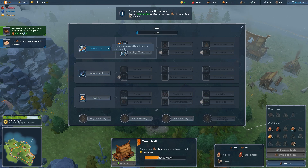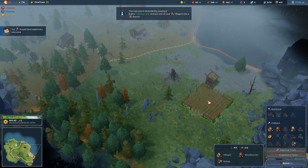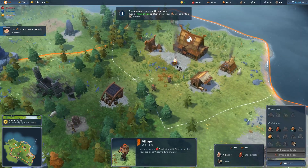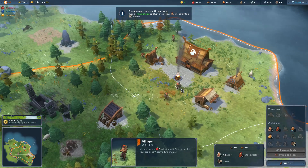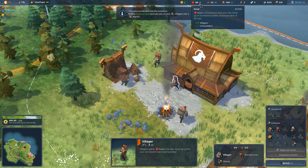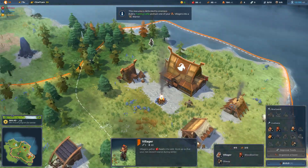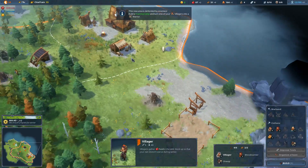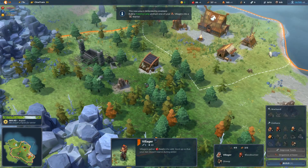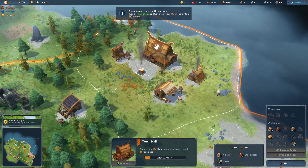For now let's just take woodcutters for more wood - wood is going to be our bottleneck early. You'll notice villagers go out gathering and walk back to the building, but watch our food value when one drops off - it doesn't actually drop a load. There's just an amount of food being generated over time. The animations don't actually matter, so it's not a big deal to pull someone on their way back and have them build something. The animations are just pleasant art, which I really like.